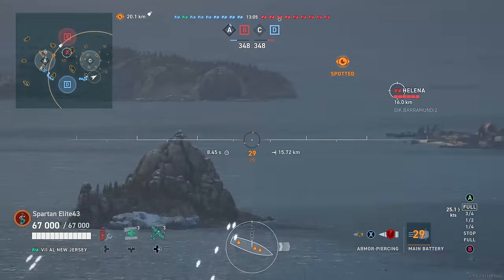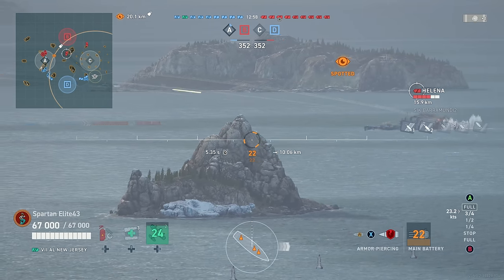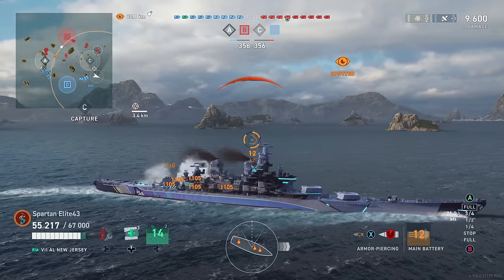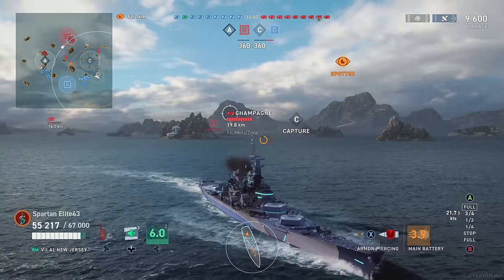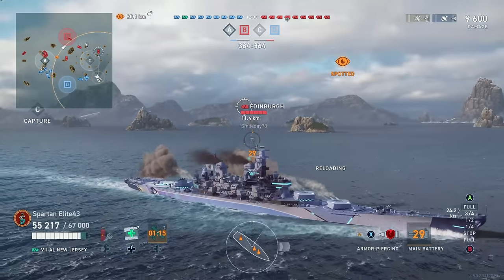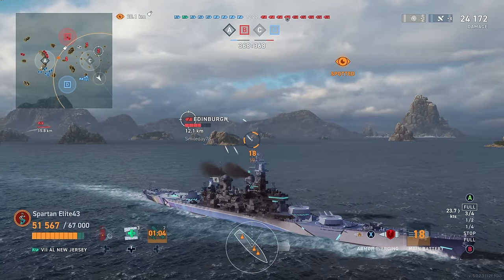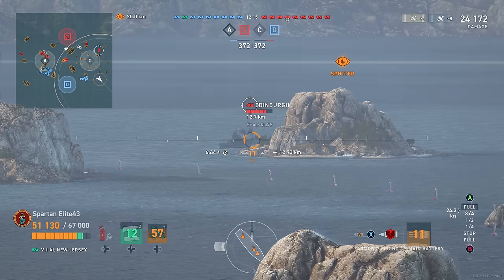Here we take a shot at the Edinburgh. We know we don't overmatch him, so we aim superstructure and we punish him. Remember, anything over 10 kilometers gets extra damage - so every one of those shells that hit got a little bit of extra damage on it. These actually have a faster shell velocity than the stock Iowa, though I haven't really had to adjust my firing leads much. It doesn't feel substantially faster, but that's my personal experience so far.